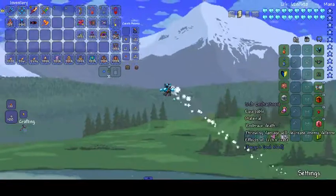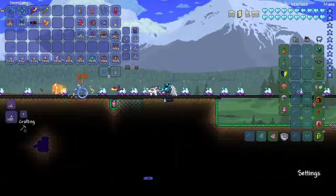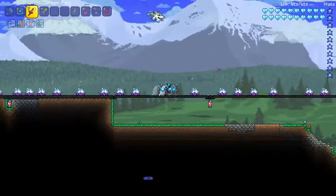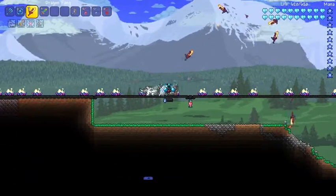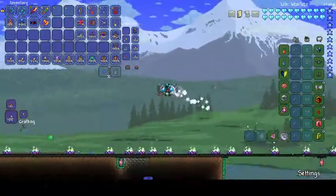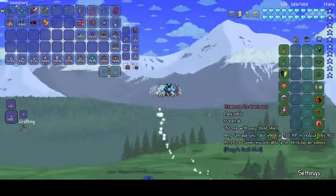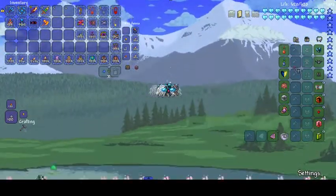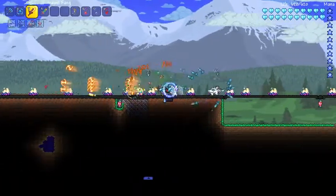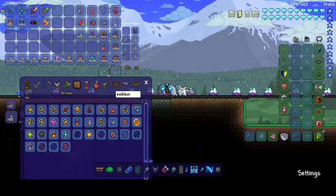We've got the Celestial Traces from Calamity, the Lich Enchantment from Fargo's, and an alchemist thing. We've got the Adamantite Enchantment, which means that projectiles can sometimes split. We've got the Guide to Throwing Volume 3 just because there's no other full set anymore, Lunar Walkers from my mod, Titanium Enchantment, Asgard's Valor from Calamity, Celestial Shield, Mana Flower, and Healing Flower. I might go and try to find a better accessory than the Mana Flower.